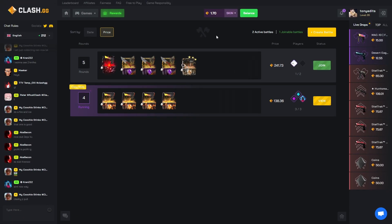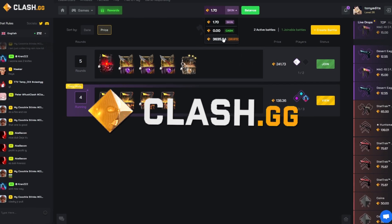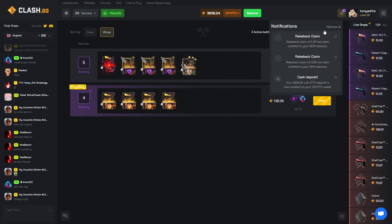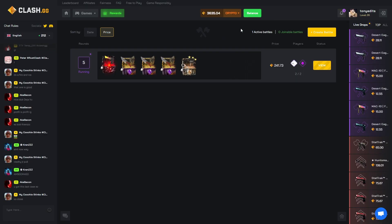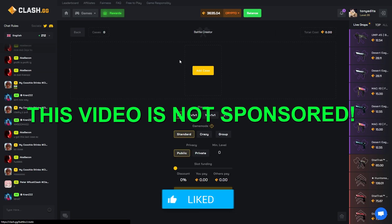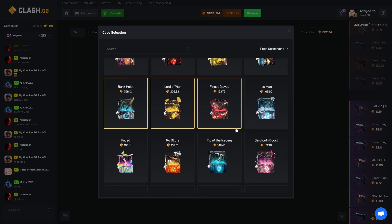What's going on everyone, we are back with another video. Today we are on Clash GG — I've been seeing this site all over Twitter and I've seen a ton of my friends playing on it. I went ahead and deposited $2,500 as you can see here. This is my coin deposit. We're gonna do some battles and hopefully it goes well. It does give coin value though, so 2,500 is my own money — nothing on here is sponsored.